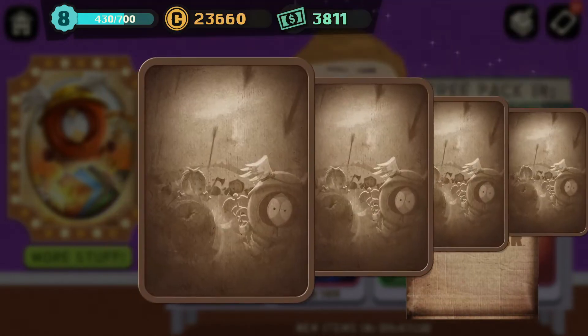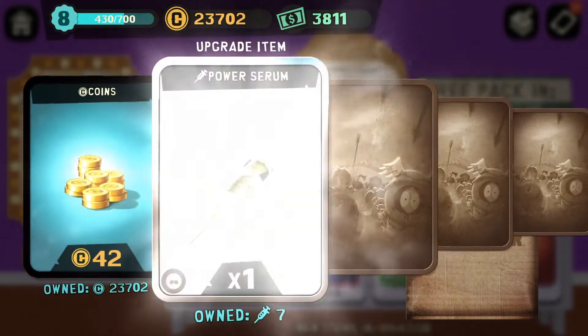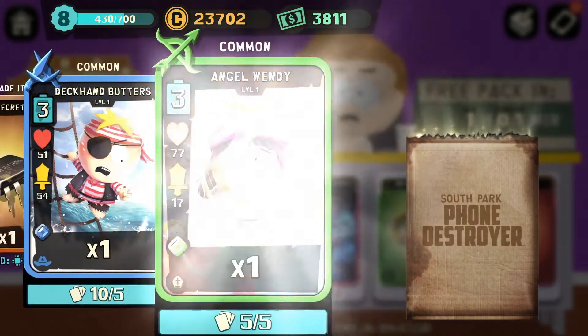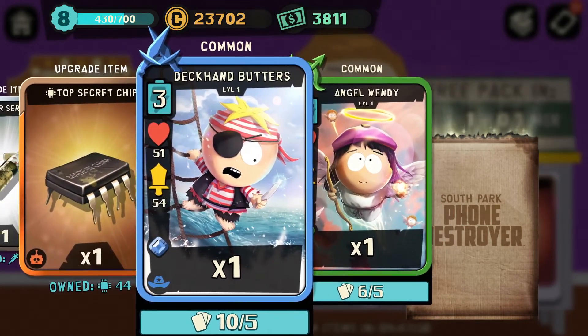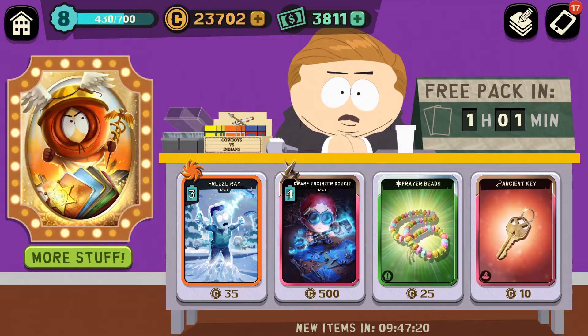Let's see what we get. Coins, got all of the coins. Power Serum. Chips, got tons of chips. Deckham Butters and Angel Wendy. So you notice there I got two cards. That's because I hit level 20 in PvP, and once you hit level 20, well you get cards.